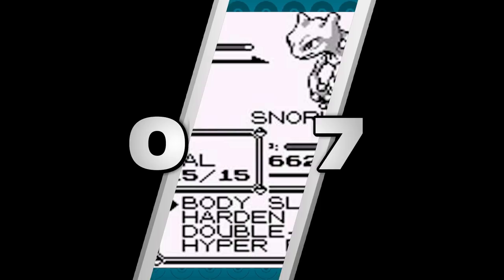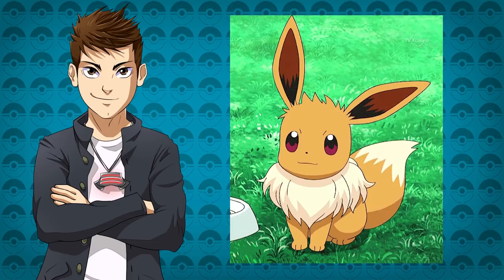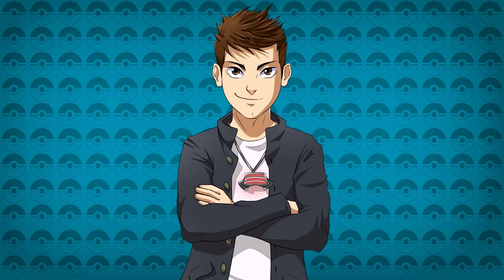Number 7: Leveling Past 100. Pokémon are capped to be maxed out at level 100, but in generation 1 and generation 2 there's a way to get your Pokémon up to level 255. All you need to do is get a Pokémon that is over level 100 by using the classic Old Man Cinnabar Island trick and giving it Rare Candies to get it to level 255.